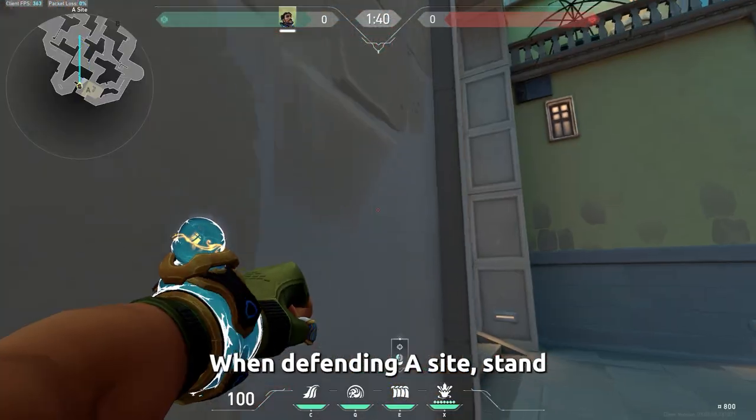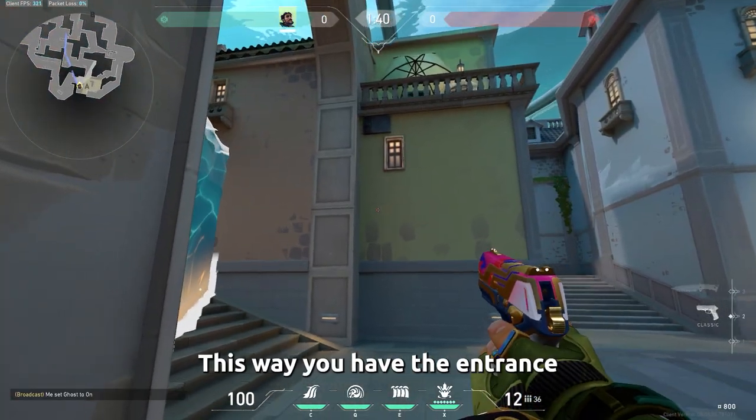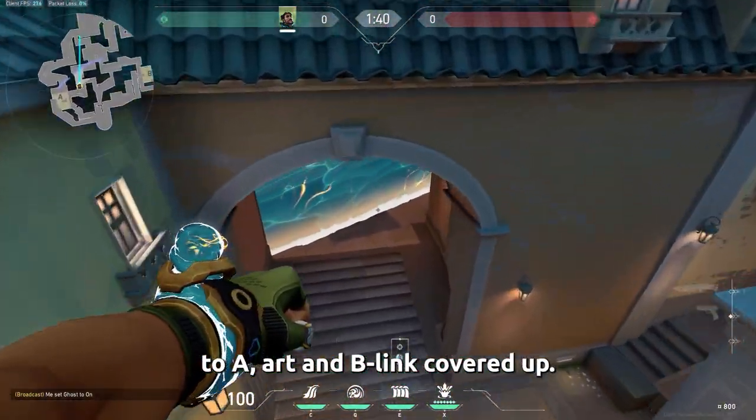When defending A side, stand in the left corner and throw your wall through A and then art straight through mid. This way you have the entrance to A, art, and B link covered up.